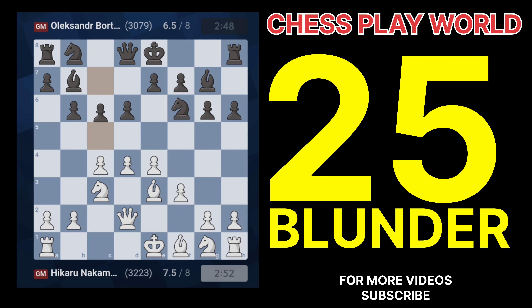Question 3: Explain the blunder behind 4.Nc3. 4.Nc3 blocks the c-pawn and limits White's central control, delaying development. Question 4: What's the blunder in 7.Qd2? 7.Qd2 doesn't contribute to central development and doesn't create immediate threats.